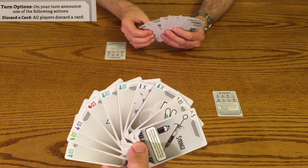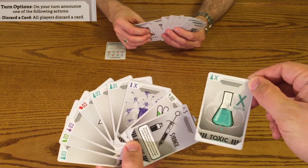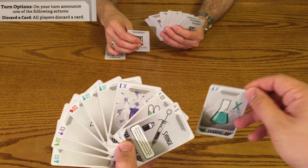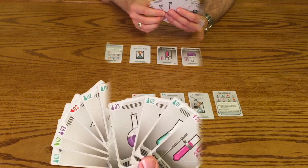Each turn, you take one of three actions. The first action is to force every player to discard a card. If a player discards an antidote card, they must set it on the table in front of them face up. If they discard a toxin card, they must place it on the table in front of them face down. Wait till everyone has selected their card and then discard at the same time.